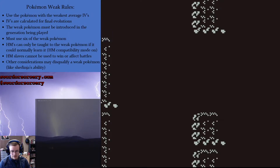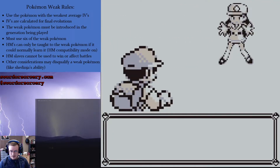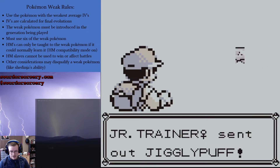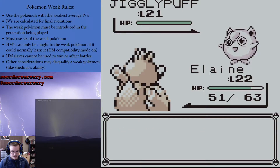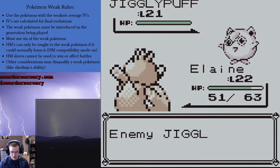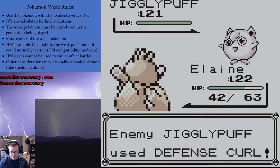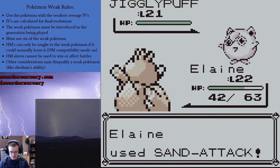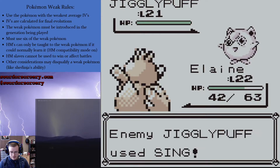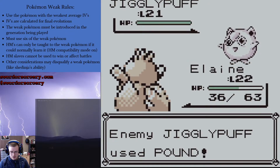Here we go. New battle. Alright, picnicker. Apparently I'm past the hard part already. Jigglypuff. I don't want you to put me to sleep. I don't know if that affects it. Remember, the disable is random. That's six. I think six is the amount.